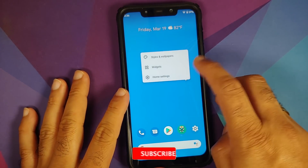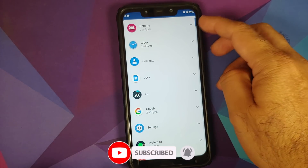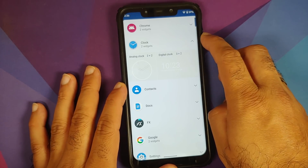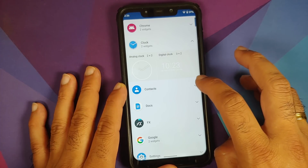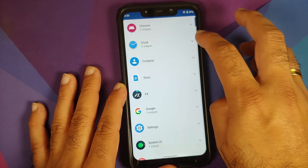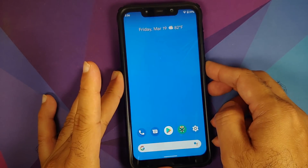The next change you will notice is in the widgets. You now have a list view — the app name is shown, how many widgets are available, and it is expandable when you tap on it. These are the clock widgets; swipe across to access the other widgets, and then you can collapse the menu.